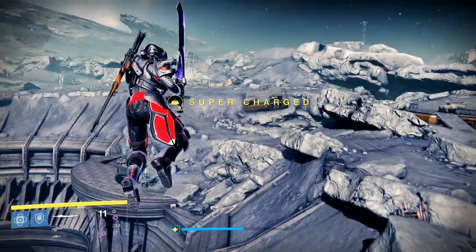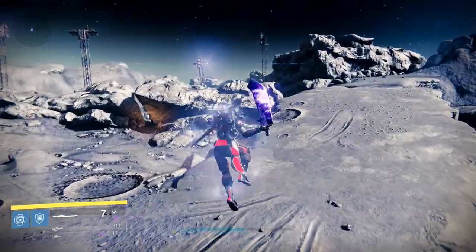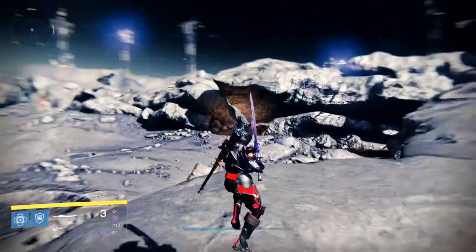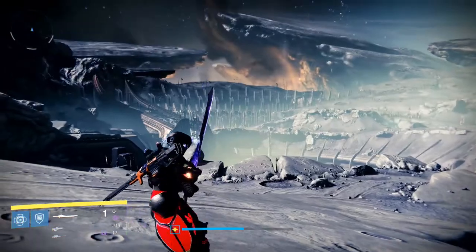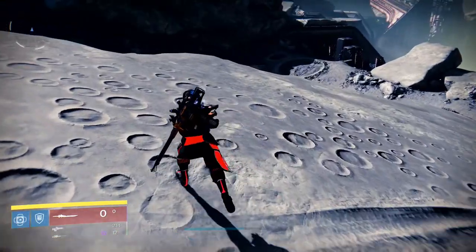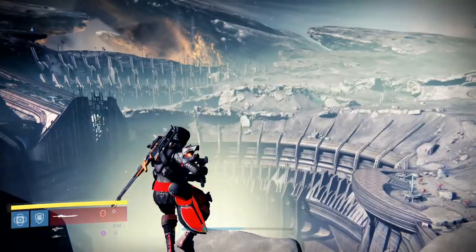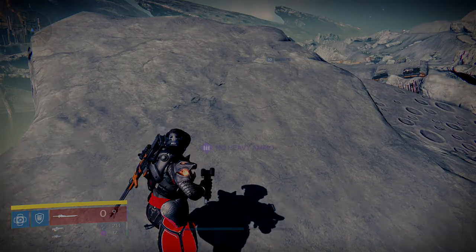Jump up, RB garrison, RB RT jump, RB garrison, RB RT jump — you get the idea now. That was just a quick tutorial on how to swordfly. If you want to get any better and get more in-depth tutorials, there are others online that you can easily go do, but that was just a quick tutorial on how you are able to swordfly. Thank you guys for watching, and I'll see you in the next video.